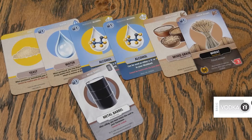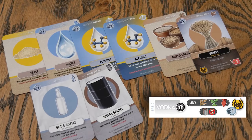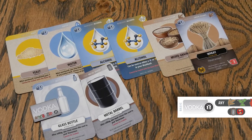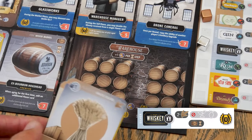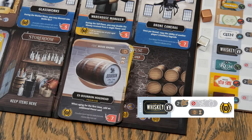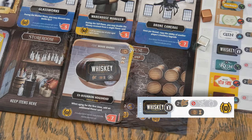For example, with these ingredients, you could easily make some vodka to sell this round so you could have cash flow for the next round's market phase. Or you could make whiskey and store it in your warehouse in that old bourbon barrel you've had in your storeroom. Of course, if you go that route, you're not going to be selling this round, so money will be very, very tight on your next trip to the market. These are the kinds of decisions you're going to be making when running your distillery in this game.